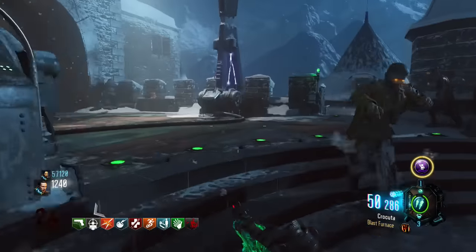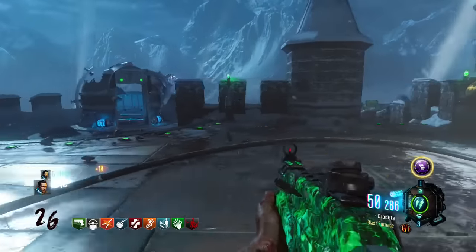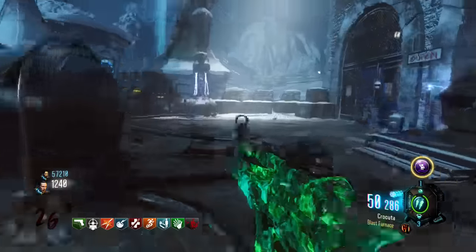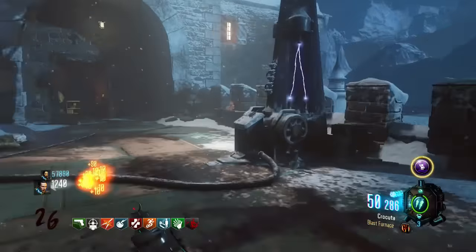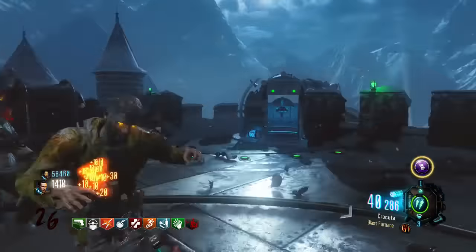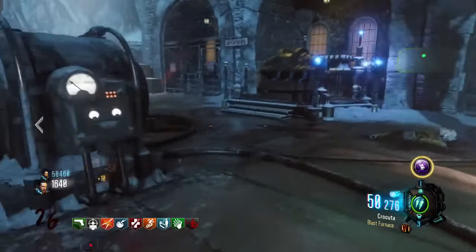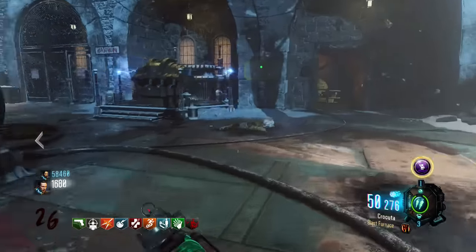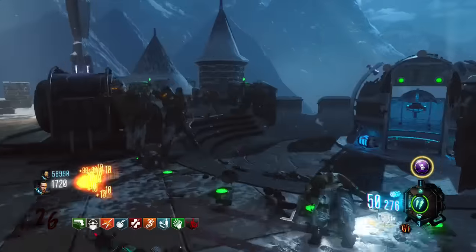What's up guys, it's Matters, and we're going to be looking at some teasers actually found within the Zetsubu no Shima trailer that hint at the Skull of Nan Sapoire and the Wonder Weapon being within the map — different things, ritual tables, and different stuff. You may need to actually build and achieve this Wonder Weapon, this sort of Thunder Gun-based weapon like we've talked about time and time again.